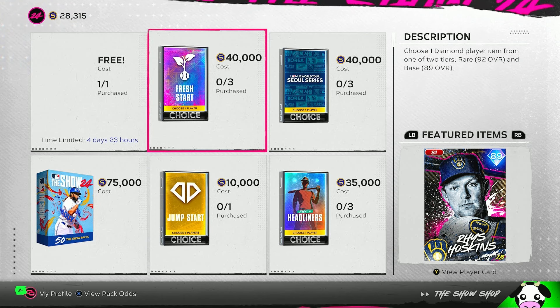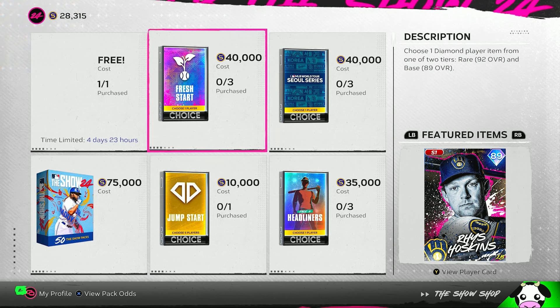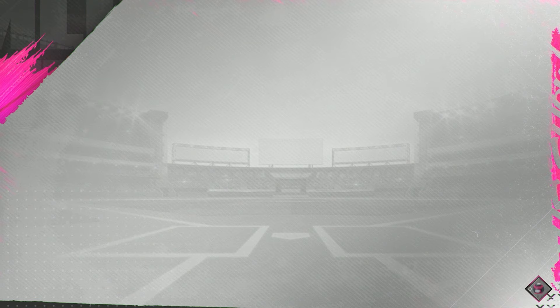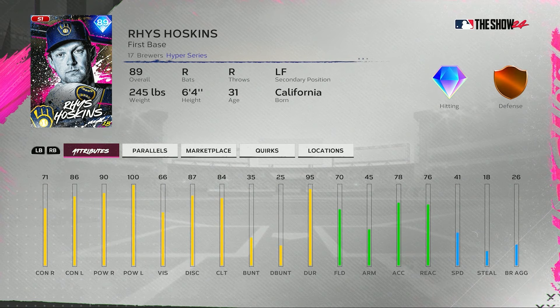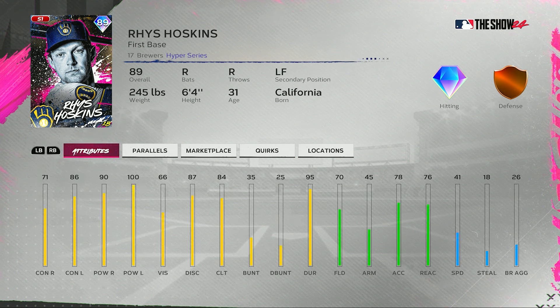We have a base round and a rare round in this Fresh Start Pack, 40,000 stubs apiece. Starting with the base round, we have an 89 overall Rhys Hoskins first base card — 71 contact versus righties, 86 versus lefties, 90 power versus righties, 100 power versus left-handed pitching, 66 vision, 84 clutch, 70 fielding at first base, 41 speed. Not sure I'd play him in left field without the 45 arm strength.